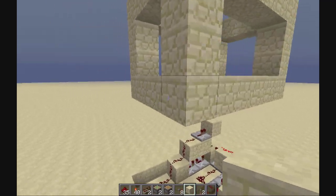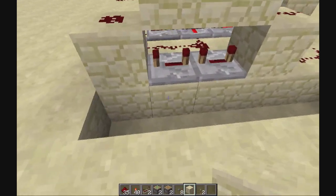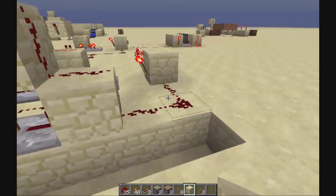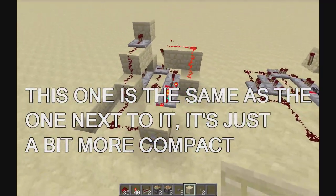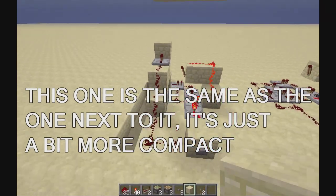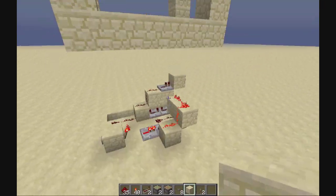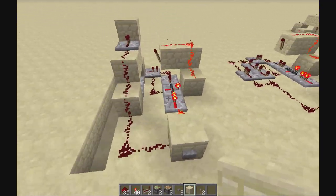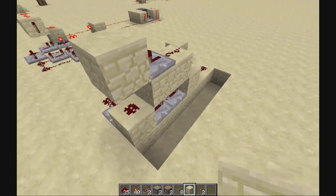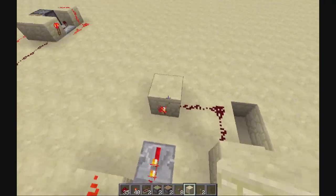It's four blocks wide, six blocks long, and four blocks high, because I'm counting this block, the repeaters, and the redstone dust that needs to stay on. It's not the most compact one, but if you're going for speed and you're working in the latest snapshot, this is probably what you're looking for.